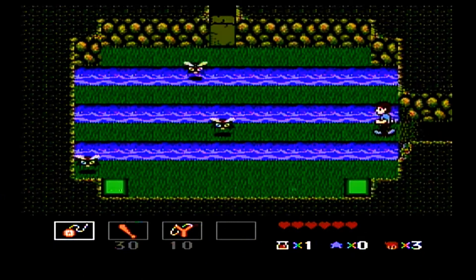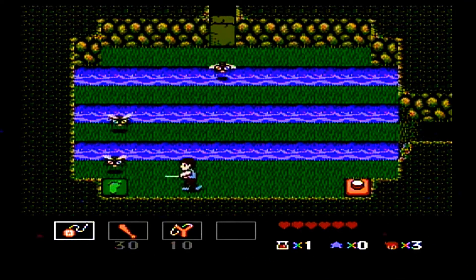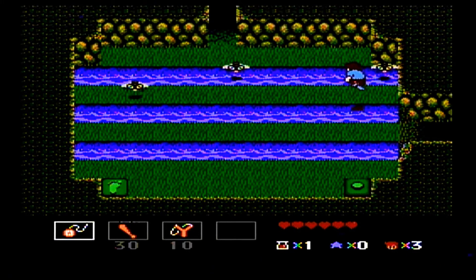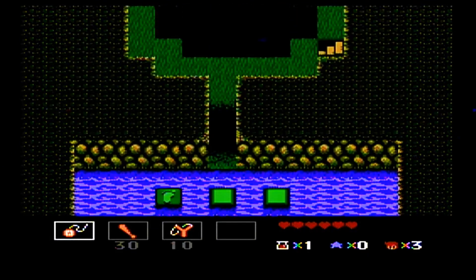And here we have a new annoying enemy: bees. Not the bees! The only good bees are from Marty Mouse House — he's a miniature polar bear from outer space. We've got sinking tiles again so we've got to be very quick: jump, jump, jump. And we are safe.